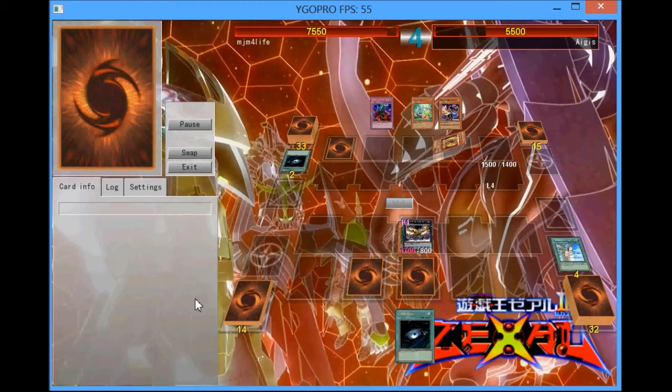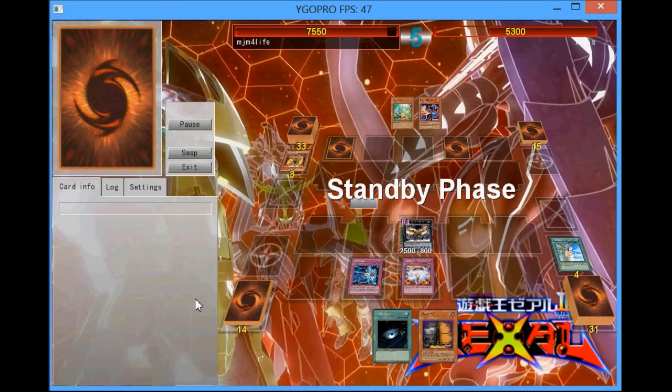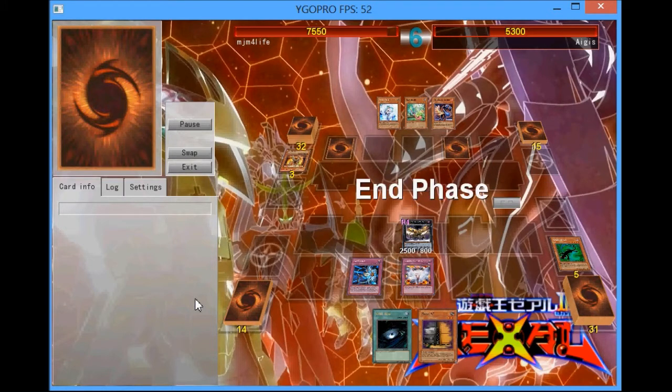I could Save Zone, but there's really no reason not to. He's going to attempt to activate the Switch Heroes effect and I'm going to Vanity's that. He's going to set and attack, and I know the only reason he would attack me is if he has Counter Blow in hand — which I can see he does — so I'm going to Save Zone it.